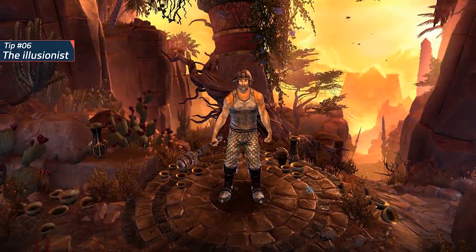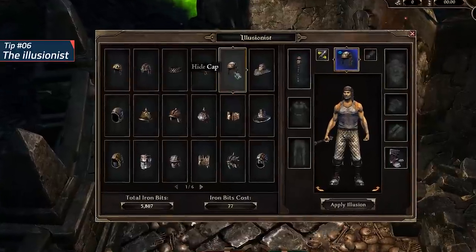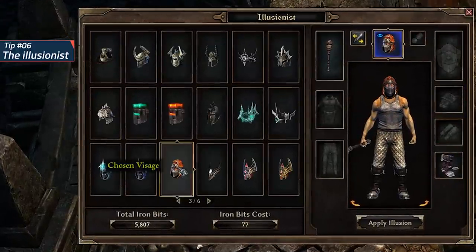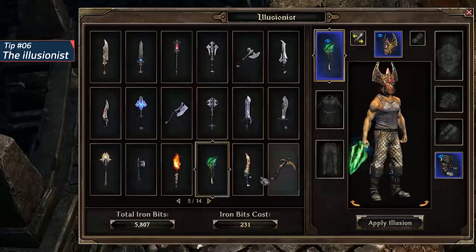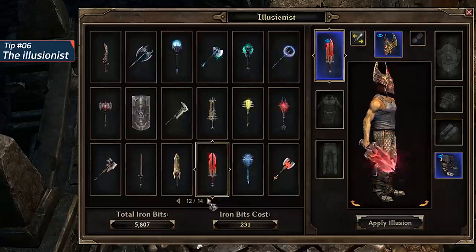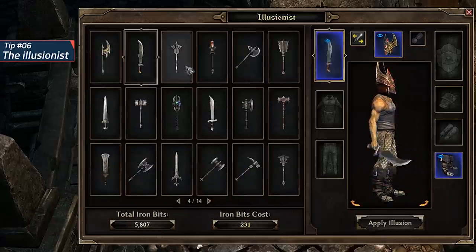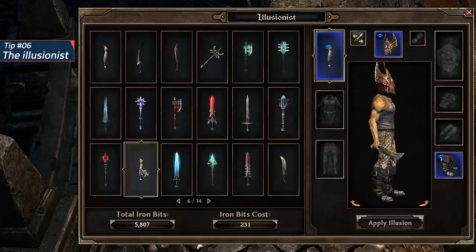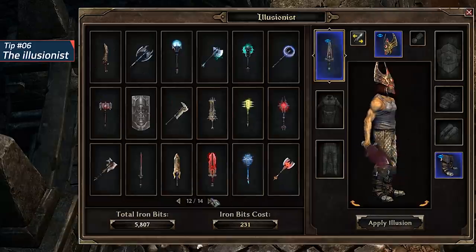Quick tip number 6: Does your character look like a Swedish hobo? Fret not. You can, at the cost of iron, use the illusions vendor to change your look. When starting out you won't have much to choose from, but as you progress further and find different types of gear, these designs will get saved and become available to transmog for your character. No one should have to look Swedish.